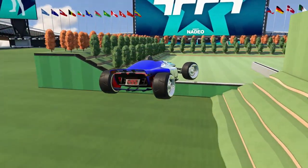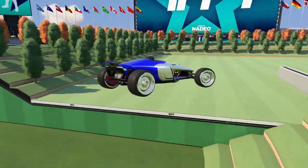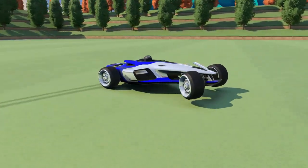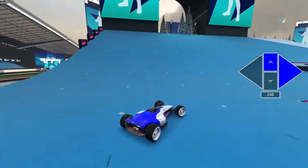Backsliding is most commonly used after jumps, as you have a lot of time to rotate your car in mid-air, but it's also been seen used on plastic corners, as your car rotates quickly on them.